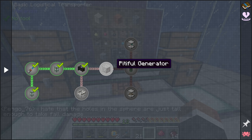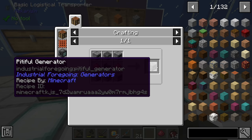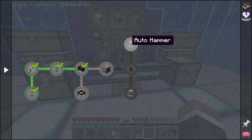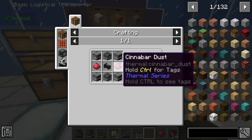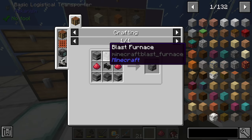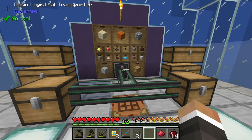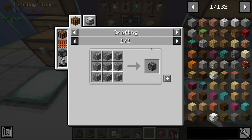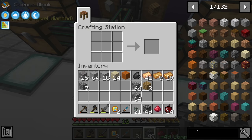Let's look at completing the quest for the pitiful generator - this is our first foray into generating redstone flux, which we'll definitely need to run the auto hammer or auto sieve since those require power. To make this we need another logistical sorter, four furnaces, two cinnabar dust, and two blast furnaces. Blast furnaces are made with five fired crucibles, compressed cobblestone, and regular furnaces.